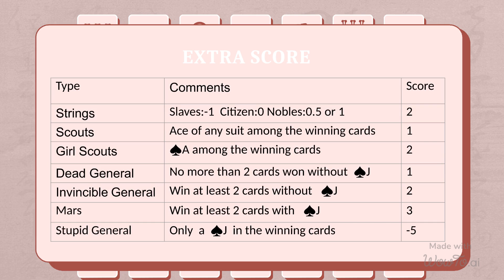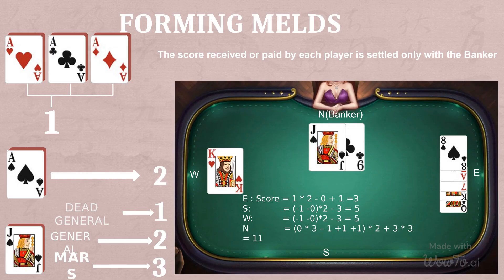A string is worth 2 points. If you win a set of tricks with a jack or an ace, you will get extra points. The score received or paid by each player is settled only with the banker. If the banker wins, they will get 3 times the points.